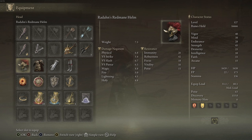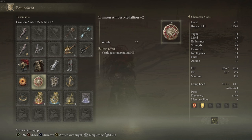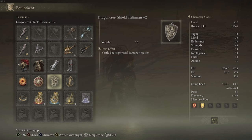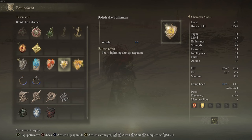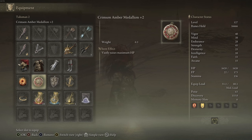For talismans, I'm using Radagon's Soreseal to boost my stats by five each, the Crimson Amber Medallion plus two to give myself an extra 120 health, one I tend to switch depending on what type of damage the boss deals, and Erdtree's Favor to get a little more equip load, stamina, and maximum HP.